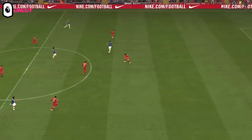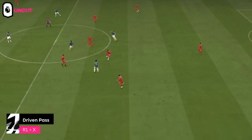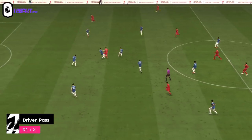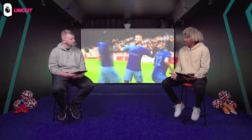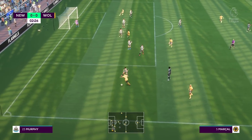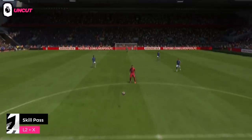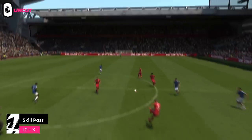Another popular one is the R1+X driven pass. Let's say you've got your striker just on the edge of the 18-yard box and you want to find him, but there's a centre mid that may intercept that pass — use R1+X. It keeps it along the ground, it's driven and hard, and your striker will take a good touch so you can get that shot off. For flair players and five-star skillers, you can use the L2 button when doing a ground pass or a cross to trigger a specific animation and make it look more fancy — like a back heel or a Rabona.